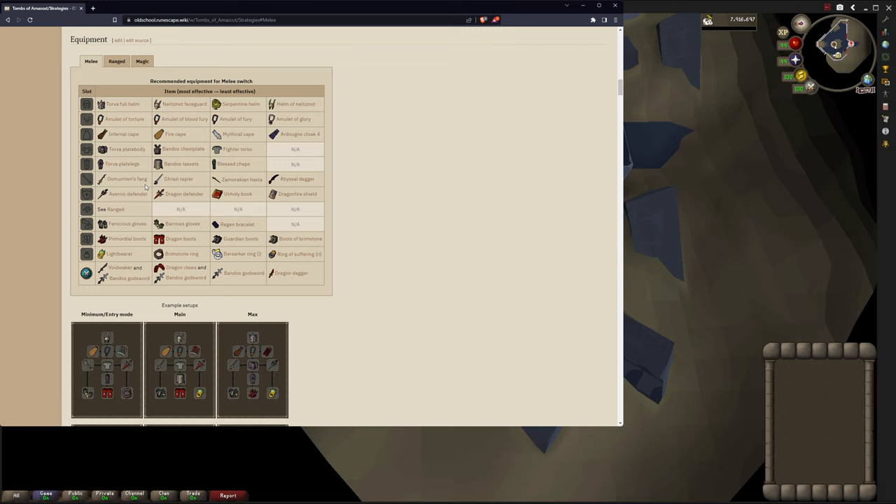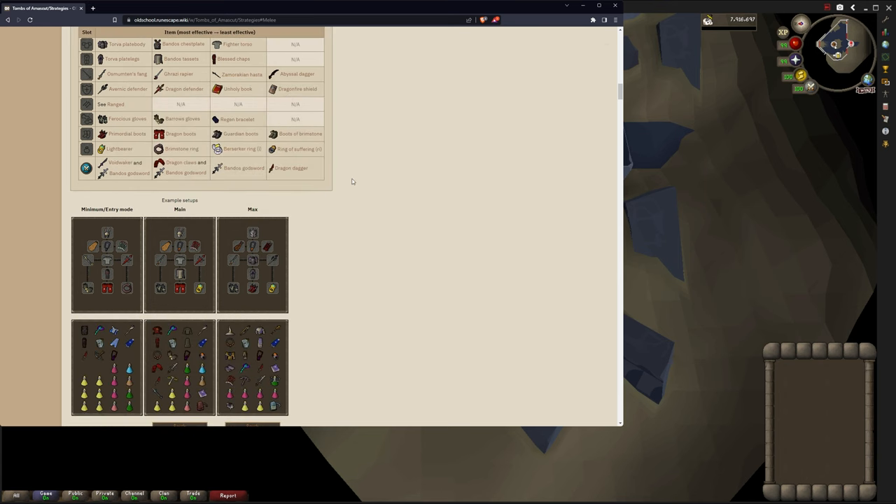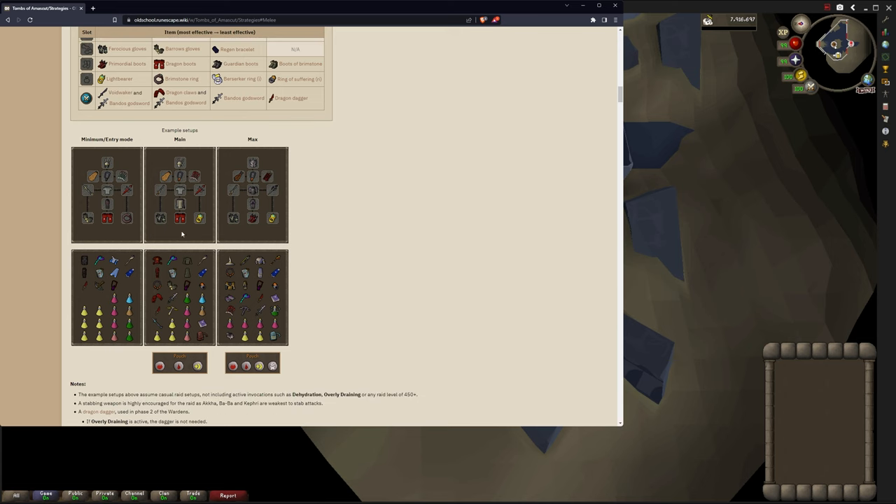The Old School Wiki on the Tombs of Amascut strategies page under the equipment section has a good section on gear to bring. For the melee section, we're mostly concerned with the middle columns, and same with ranged and magic — there are some big price leaps from Bandos to Torva, or Arims to Ancestral. For melee, you'll be much happier with the Fang than the Hasta, but if you absolutely can't afford the Fang, you'll be fine. You want three full gear swaps for the different combat styles: melee, ranged, and magic, with some space for supplies.